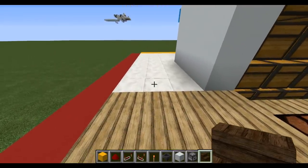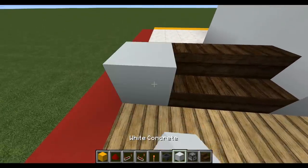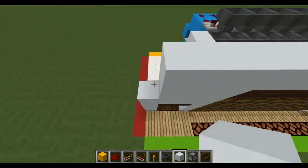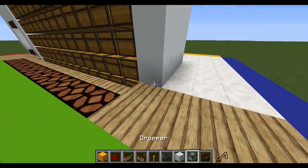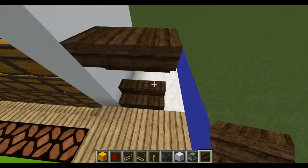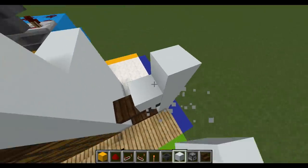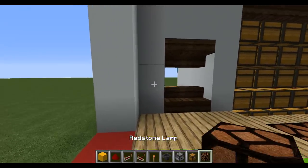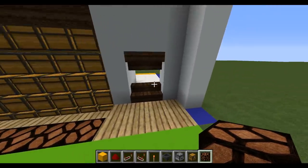Now go to the front — add two stairs like so and two on top, then add some blocks going upwards without covering everything up at this point. Repeat the same design on the other end: stairs then blocks. I've added a little framework but at this point you can customize it to your liking. Add a redstone lamp on that corner and on the opposite end as well.